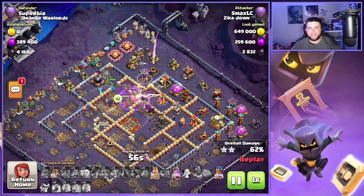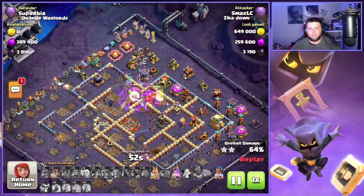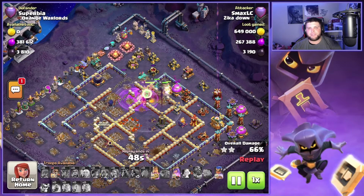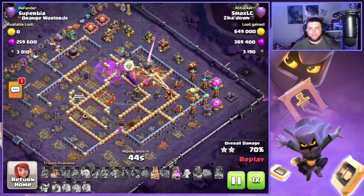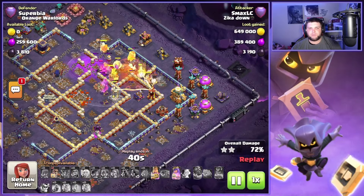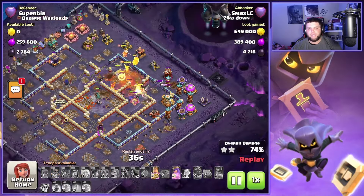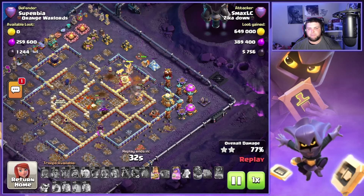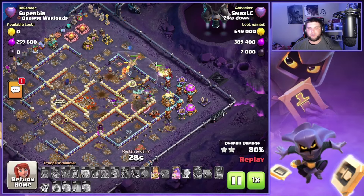Compare that to a queen charge where you're using five healers, your super wall breakers, balloons, and a majority of your spells to get that queen to do exactly what you want. We haven't used the king ability yet — I'm assuming that's coming soon because we're so deep in the base already, it might just be cleanup. We are using the mighty yak on the barbarian king, the unicorn on the queen, diggy on the warden, and the spirit fox on the royal champion.